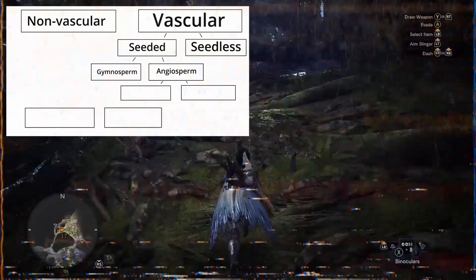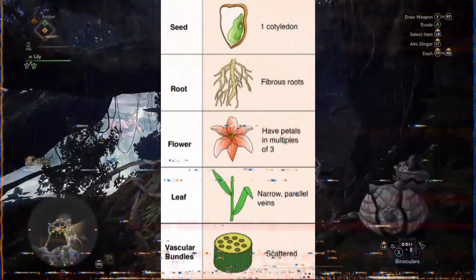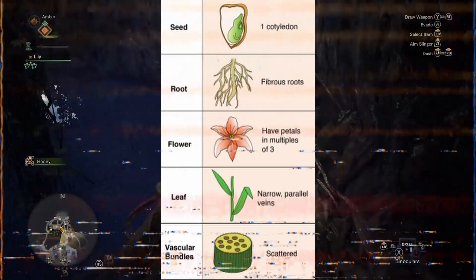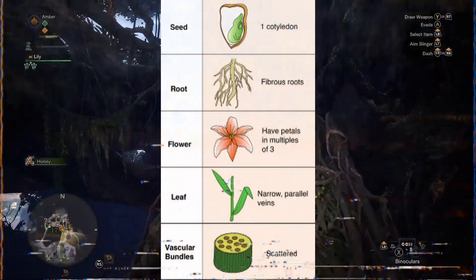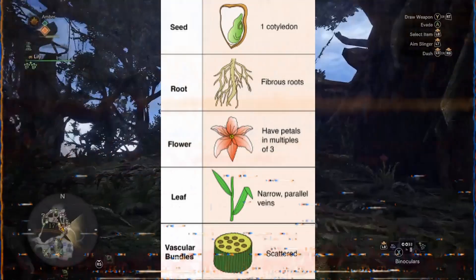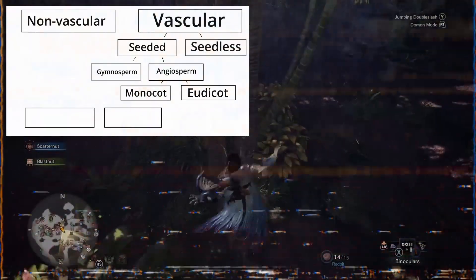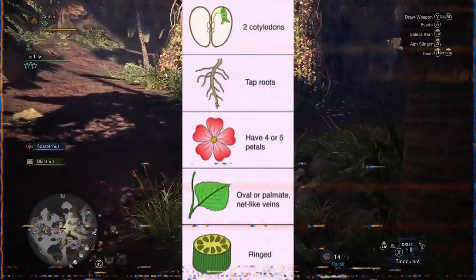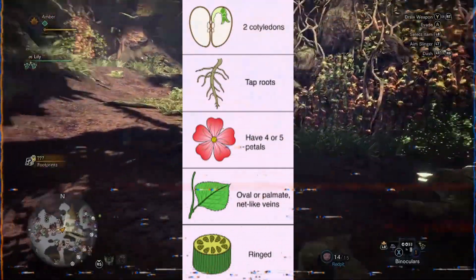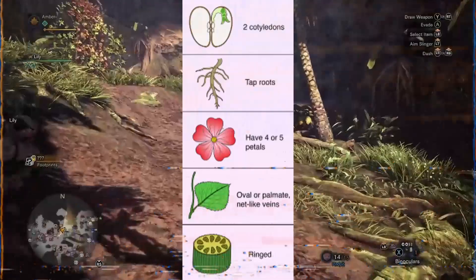Angiosperms, or flowering plants, have two different types. Monocots are plants that usually have three petals, parallel veins in their leaves, scattered vascular bundles — the xylem and phloem. And the biggest difference: when the seed sprouts, it sends up one baby leaf called a cotyledon. Eudicots, also known as dicots, have four or five petals, vascular bundles in rings, net-like veins in their leaves, and they get to have two cotyledons.